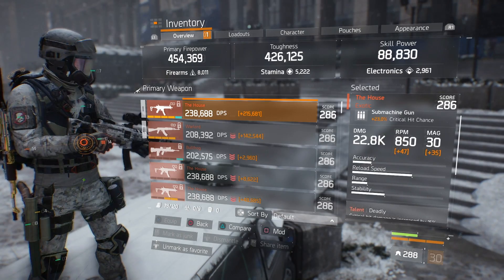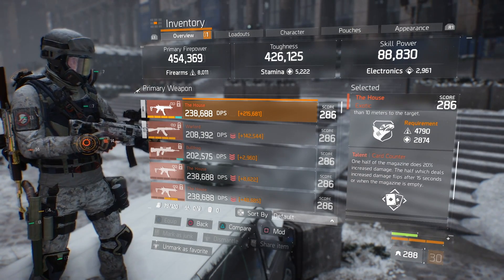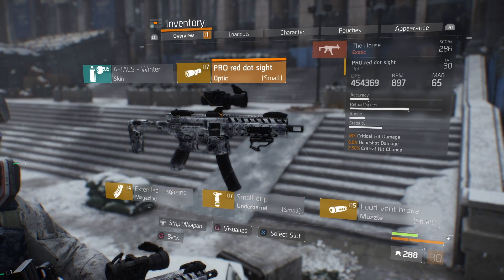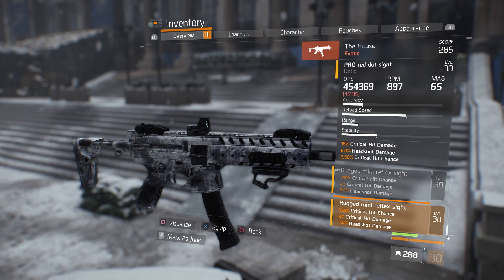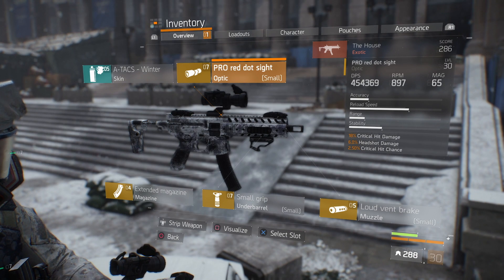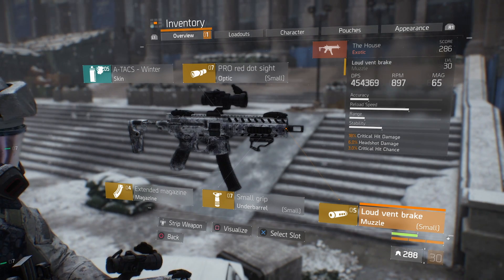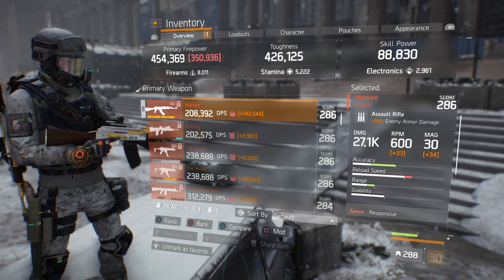For weapons, I'm running The House with 23% critical hit chance and 22,800 base damage. The talents are: Deadly — critical hit damage increased by 15%; Responsive — damage increased by 10% when closer than 10 meters; and Card Counter — half the magazine does 20% increased damage, flipping after 15 seconds or when the magazine is empty. For mods: a Pro Red Dot Sight with critical hit damage, headshot damage, and critical hit chance. A Reflex Sight would give +4% critical hit chance but 14% less critical hit damage. For the muzzle, an Allow Them Break with critical hit damage, headshot damage, and critical hit chance. Small grip with critical hit damage, reload speed, and optimal range. Extended magazine with magazine size, critical hit chance, and rate of fire.